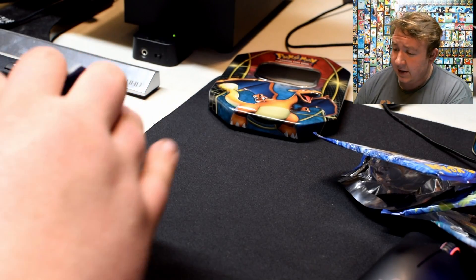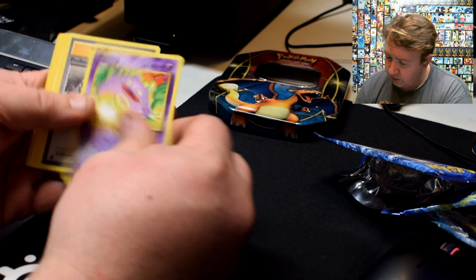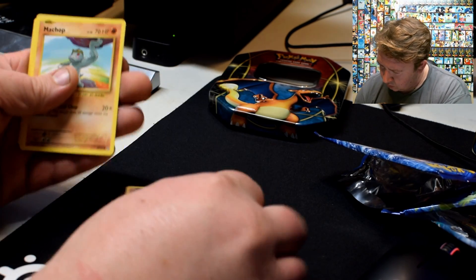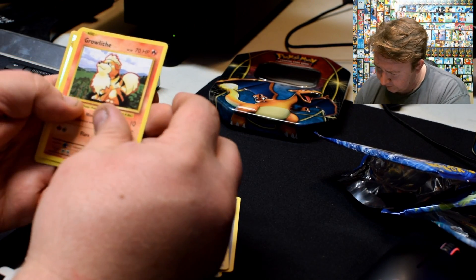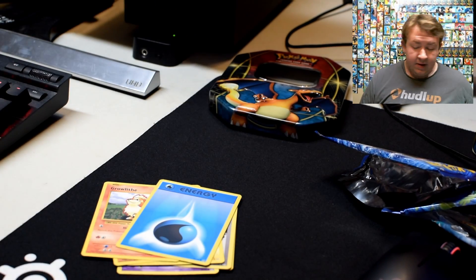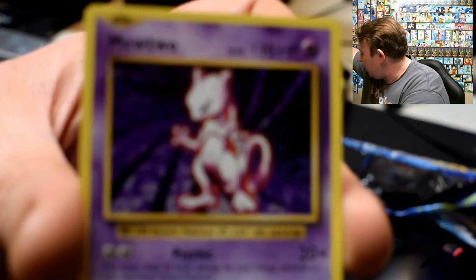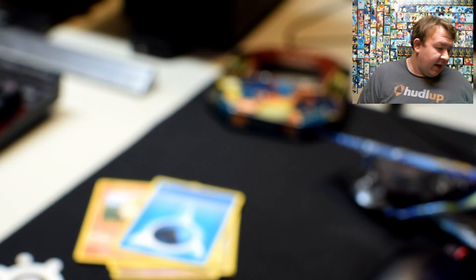And the last pack of the day — let's hope it's the luckiest one. We're gonna get ourselves a Charizard or a Mewtwo. Come on... Nope. Don't even try to look at that Kyle. Magneton. God damn it. This is like the fourth non-holographic version I've pulled. Yeah, that fucking pisses me off.